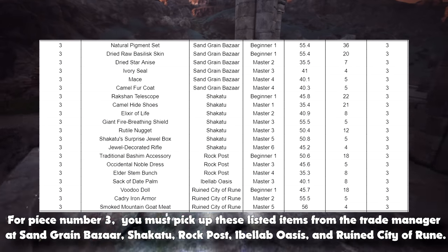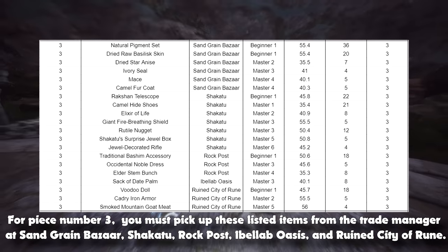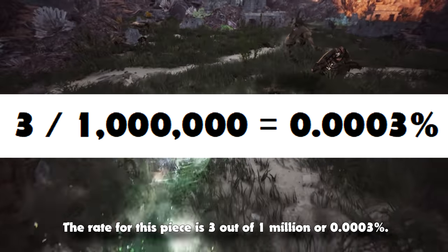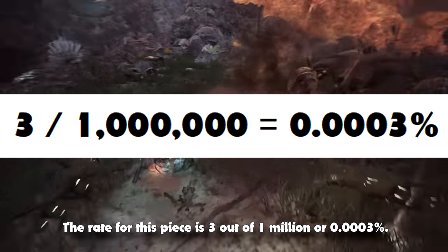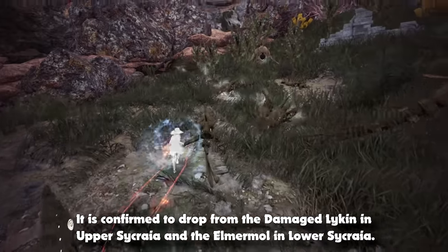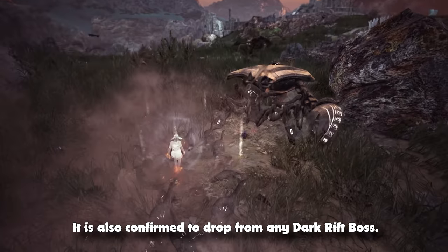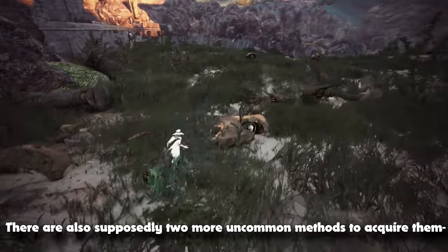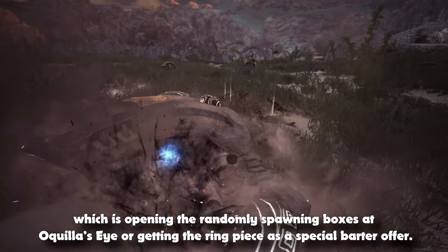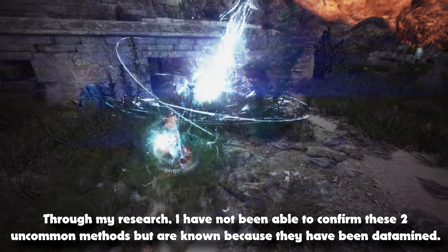For piece number 3, you must pick up these items from the Trade Manager at Sandgreen Bazaar, Shakatu, Rock Post, Ibalab Oasis, and Ruined City of Rune — just find the nearest Trade Manager to sell them. The rate for this piece is 3 out of 1 million, or 0.0003%. The new method is to grind Sacraea in both the Upper and Lower Ruins. It is confirmed to drop from the Damaged Lycan in Upper Sacraea and the Elmer Maul in Lower Sacraea. It is also confirmed to drop from any Dark Rift boss. There are also supposedly two more uncommon methods: opening randomly spawning boxes at Achilla's Eye or getting the ring piece as a special barter offer, though I have not been able to confirm these — they are known because they have been data mined.